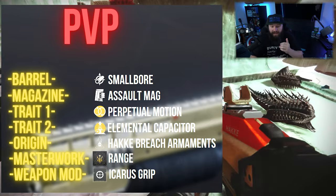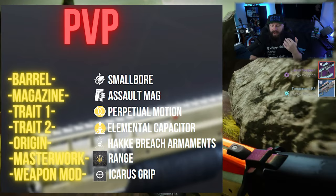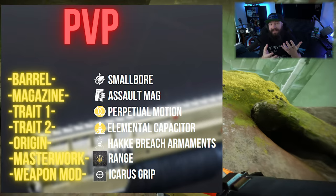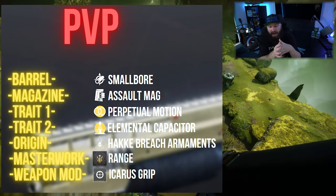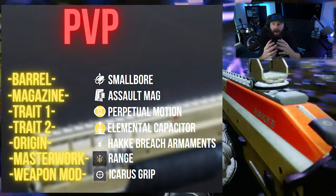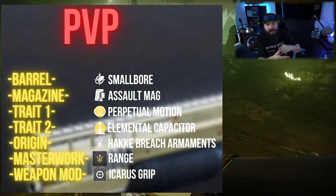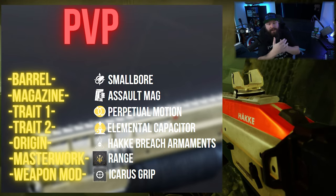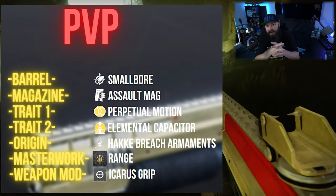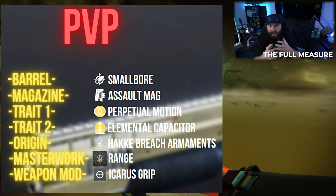Since this is a craftable weapon, we have access to enhanced traits. In the trait one slot, Perpetual Motion should absolutely be there. This trait raises your stats as long as you are moving around, which in PvP is what you're doing by default. You might start a fight further away, pop off shots with a hand cannon or pulse rifle, then as the enemy closes in you quick switch to your shotgun and pop them — during all that time you're moving and benefiting from Perpetual Motion.